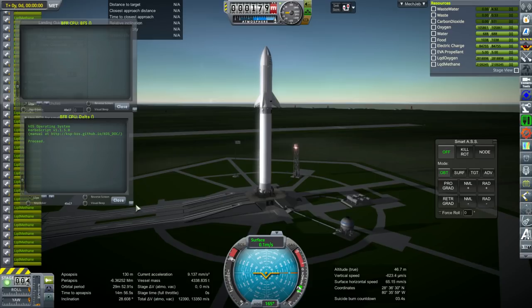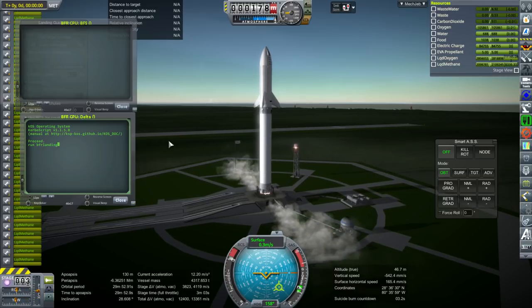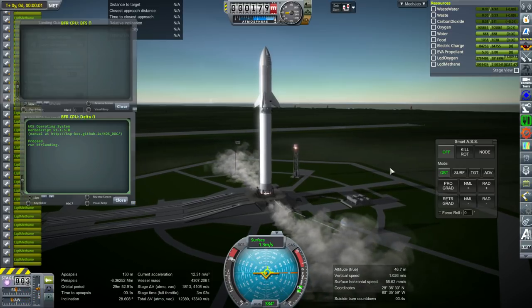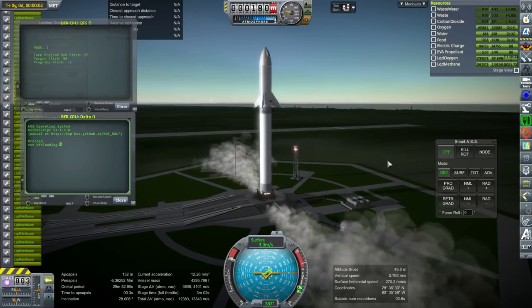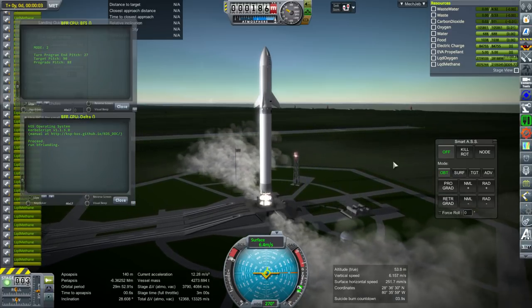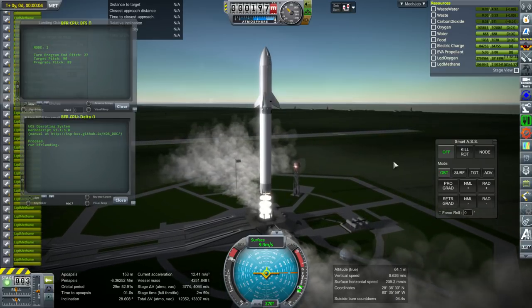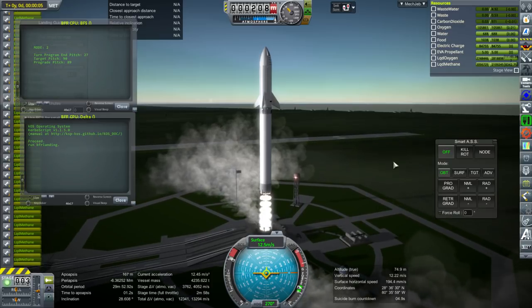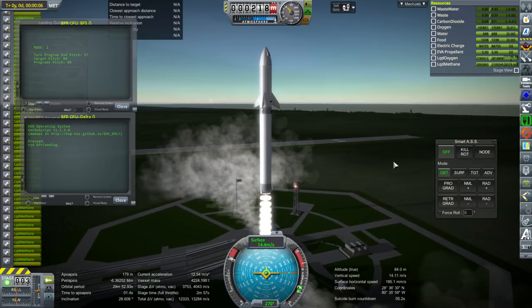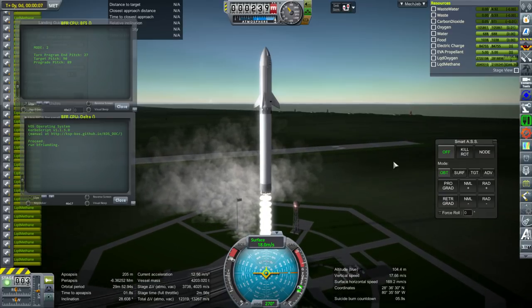Hello everyone and welcome back to Realism Overhaul Sandbox in Kerbal Space Program 1.3.1. In this episode I continue development of my replica of the SpaceX BFR, the 2018 version. In this video I intend to practice trying to get it to land safely at the KSC — not on the launch pad, that would be very optimistic — but just try to get it back and see if that's manageable. Just the booster section of it.